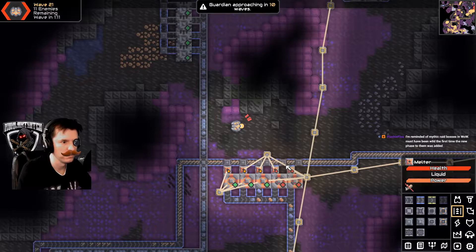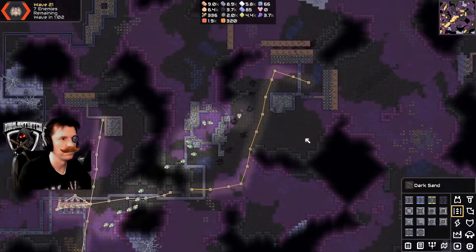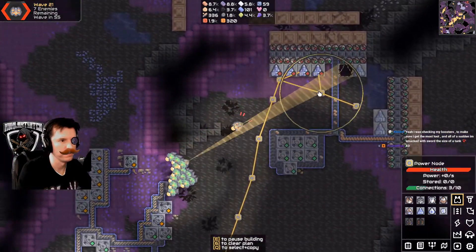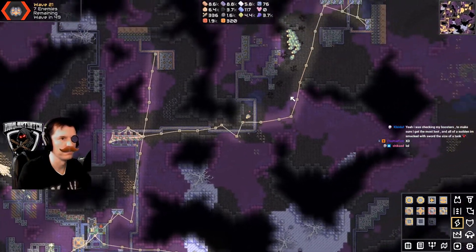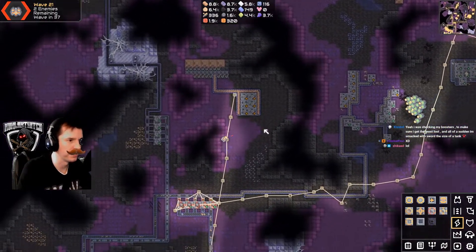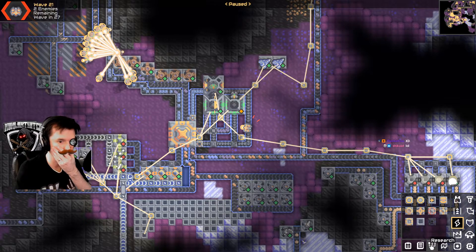Wait — guardian approaching in 10 waves? Could you not? Oh my god. Wait, what's wrong with the power? Oh, right here. Alright, so we got that. I don't know if that's enough to fight a guardian honestly — we're doing what we can right now.